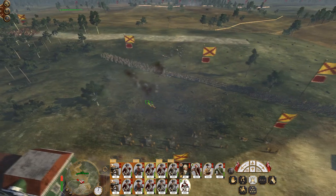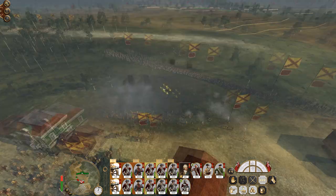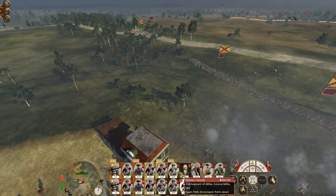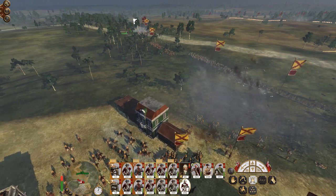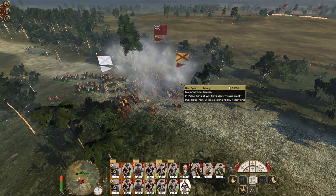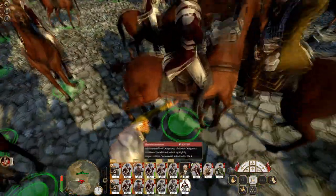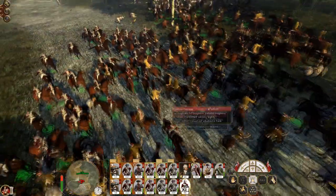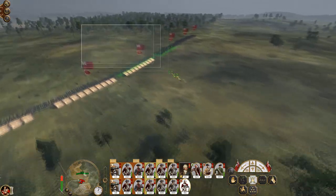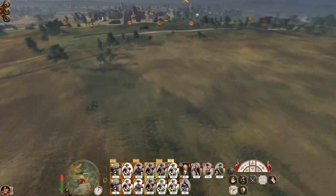They'll probably get engaged by mortars. There they go. May as well go for their cavalry if they're just going to stand still. My cavalry got hit by carbines from the mounted tribal auxiliary, but they didn't do much apart from killing the general, and the general has just been cut down. And that was the right amount to provoke them into the attack.